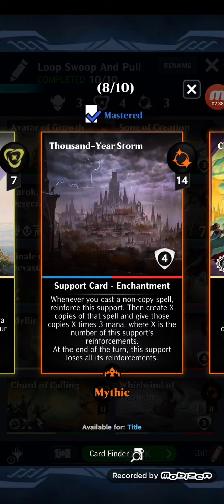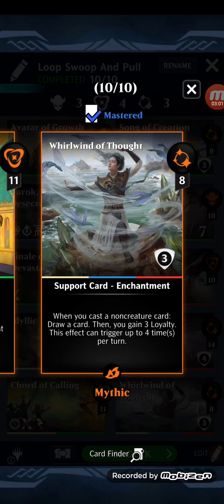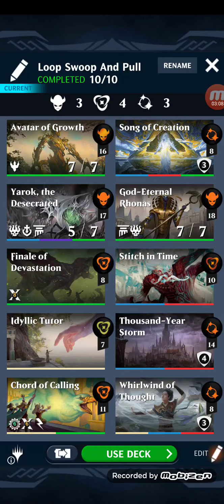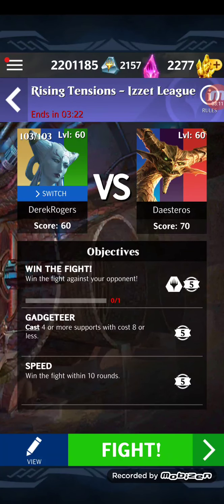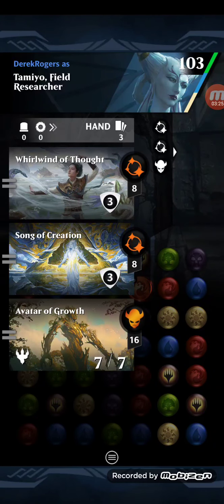Thousand Year Storm: whenever you cast a non-copy spell, reinforce this support, then create X copies of that spell and give those copies X times three mana, where X is the number of this support's reinforcements. At the end of the turn, this support loses all of its reinforcements. Court of Calling: pick one of the first three different creatures in your library, fetch that creature, and it gains X times three mana. And the last card, Whirlwind of Thought: whenever you cast a non-creature card, draw a card, then gain three loyalty. This effect can trigger up to four times per turn.